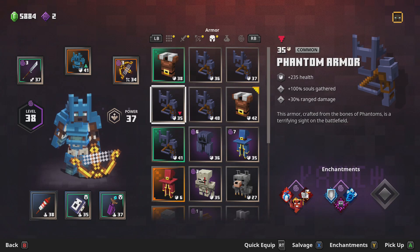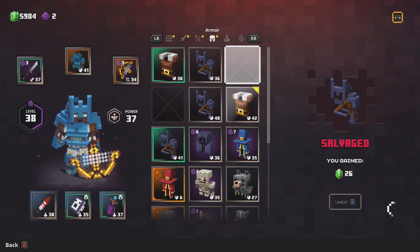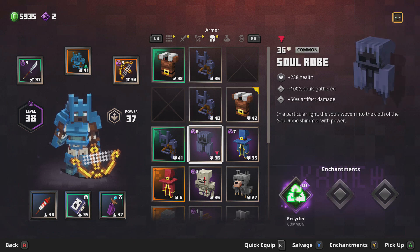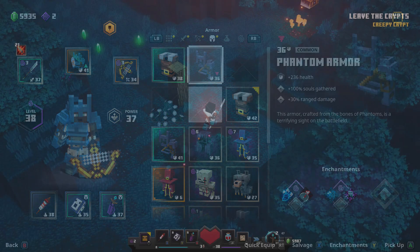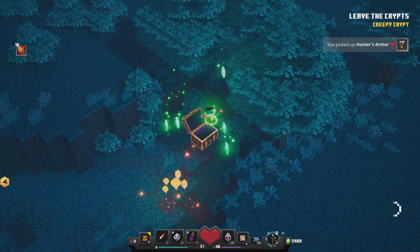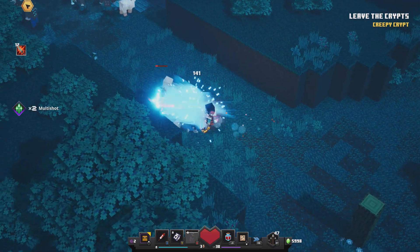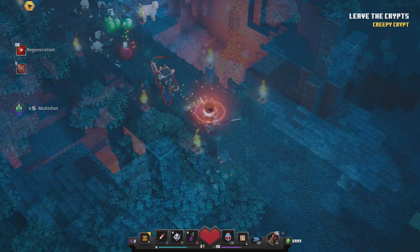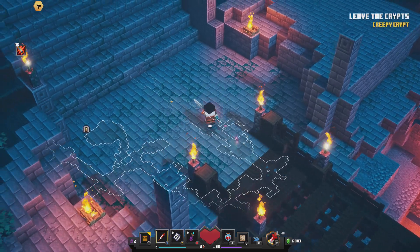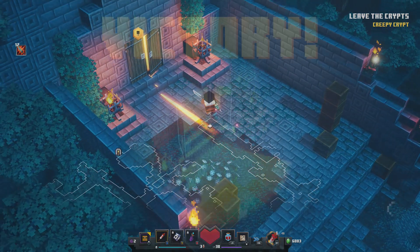The phantom armor sets are pretty much just the frost armor but not as a special unique item — they do exactly the same thing: 30% extra range damage, they gather souls, and they have a fairly good amount of health. It's a pretty long path in the woods outside of the crypt to the exit point, so you've still got a bit of a way to go. But there's definitely lots of loot, so make sure you explore every path to get all these armor sets and extra items — even if you just scrap them for emeralds later. Get through the last enemies, cross the bridge with lava underneath, and that's the exit point.